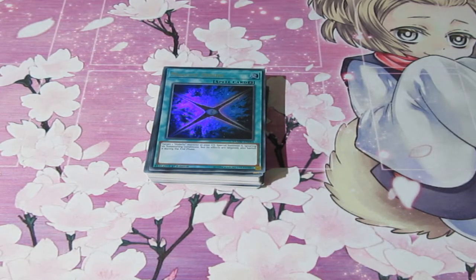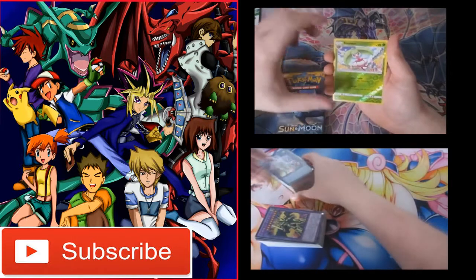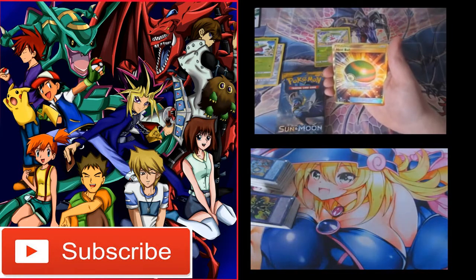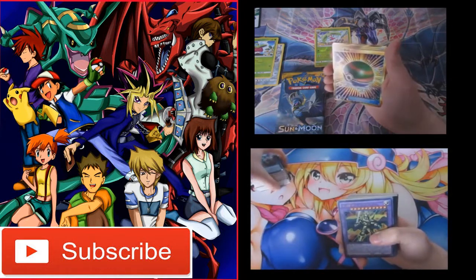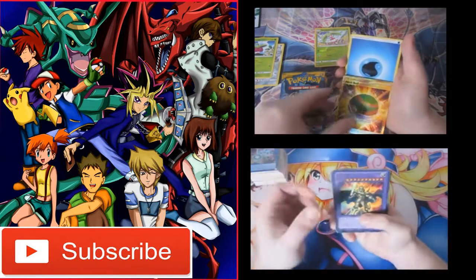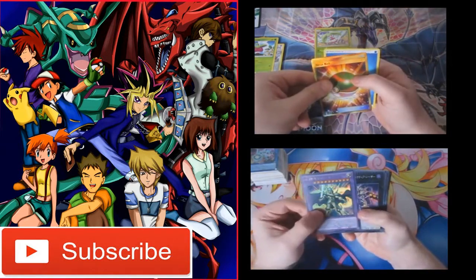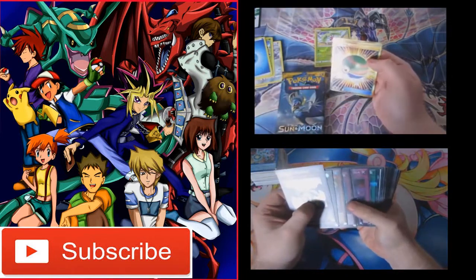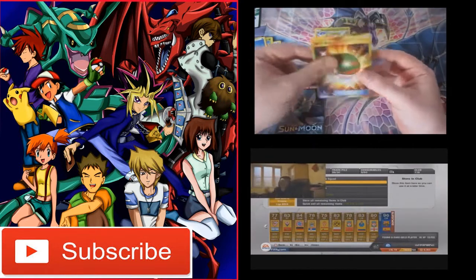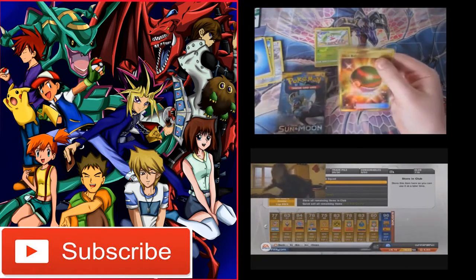Not bad, Duel Overload — not bad at all. Still a bit of a bummer not getting that Relinquished card, but you win some, you lose some. Never mind. We've got a reverse foil — oh my god! Secret Rare Next Destiny Ball! Oh my goodness! I thought that was the ultra ball for a second but it's the next ball! Oh wait a minute — oh my god! I'm home!